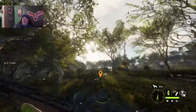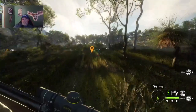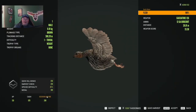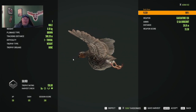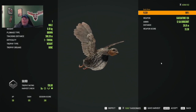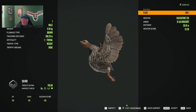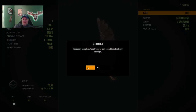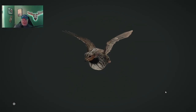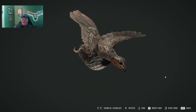Here we go with maybe our first quail. Let's see, did we get it? We did! A brown quail, level one male, weight of 0.10. Beautiful — absolutely beautiful. We're going to taxidermize that because we're going to do one of each animal.